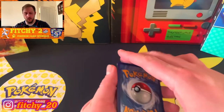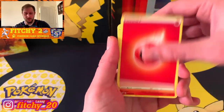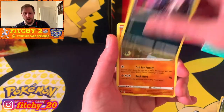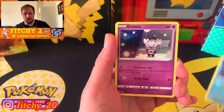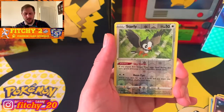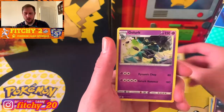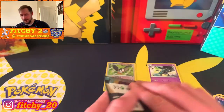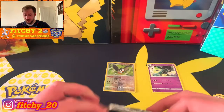One, two, three, four to the front. Let's go with some first pack fire - spot on. Combusken, a Staravia, a Zoroark, a Pansear, Bunnelby, Vanillite, Gothita, a Starly is the reverse - not one we need. Behind that is a Golurk, non-hollow rare, not one we need.